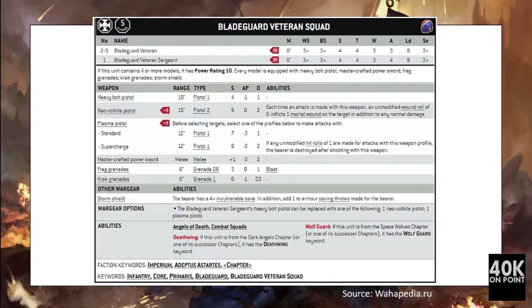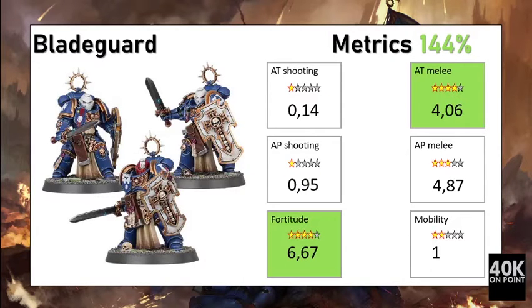Next we have the Blade Guard Veterans. For 105 points you get two Blade Guard Veterans and a Sergeant, all armed with the heavy bolt pistol and a mastercraft power sword. The mastercraft power sword gives 10 attacks, Weapon Skill 3+, Strength 5, AP minus 3, Damage 2. Defensively, 105 points gives 9 wounds, Toughness 4, Save 2+, and also an invulnerable save of 4+ from the storm shield.